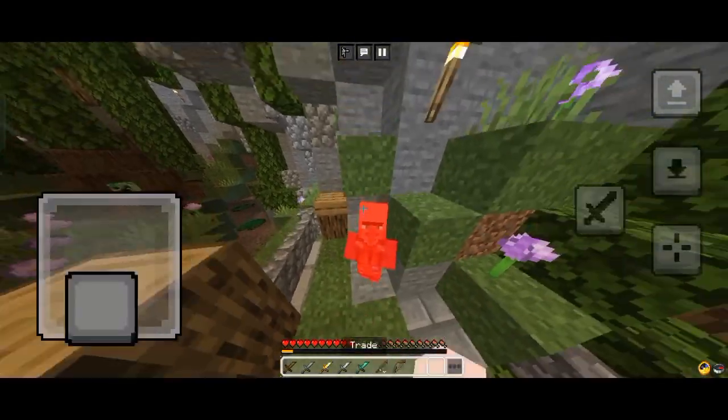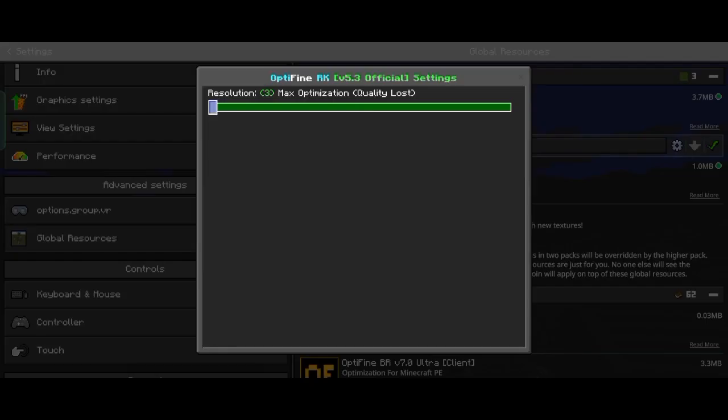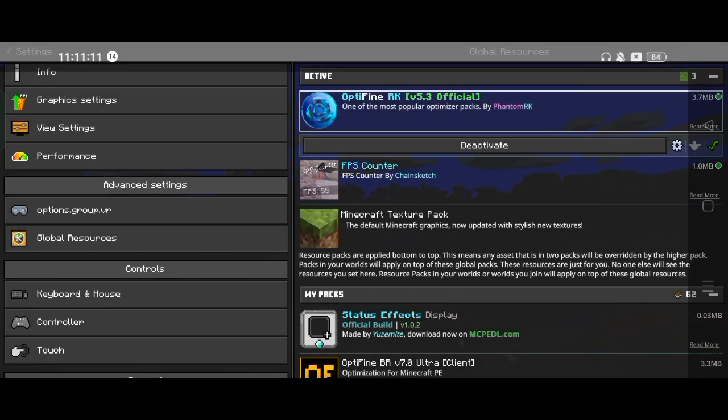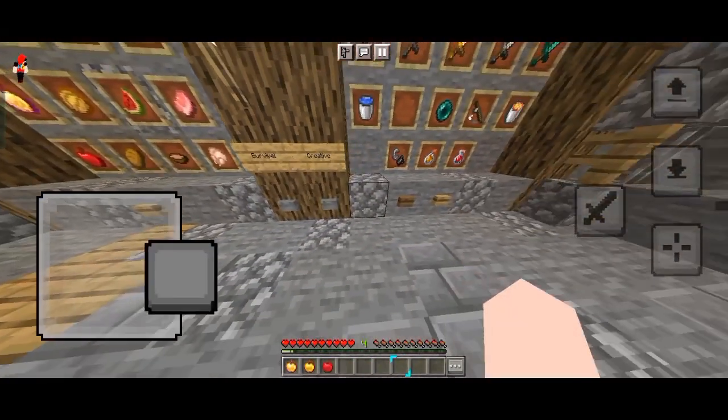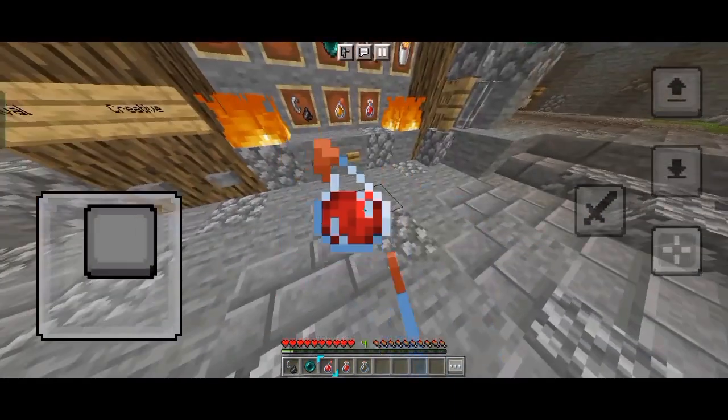There are also a lot of particles in it. If it is 60-70, it will be a lot. The next pack is Optifine, and I am optimized to the max to show it, and we have already come to the world. There is no low-fire, but there is no animation in the fire.